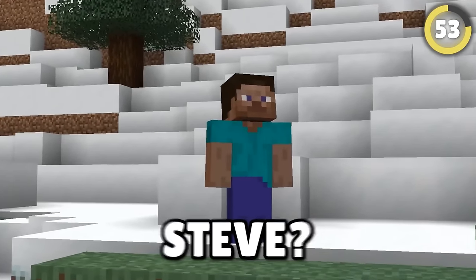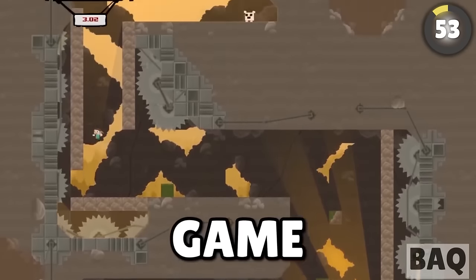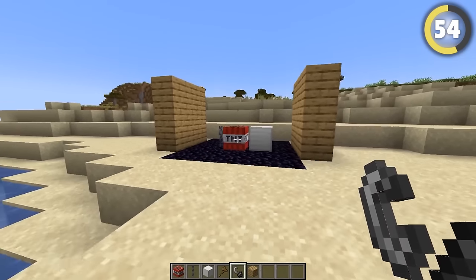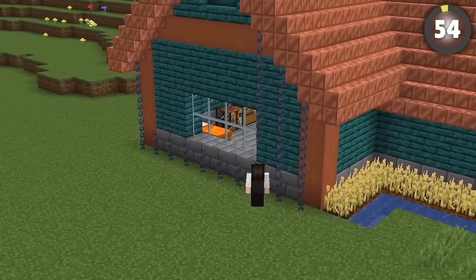Did you know that Steve wasn't always called Steve? He actually didn't have a name at first, and they had to scramble to come up with one when he was set to appear in the indie game Super Meat Boy. This special secret about iron could save your home: an iron chain has the same blast resistance as a full iron block, despite being made with way less materials. Put them in your walls and you've got a fortress.